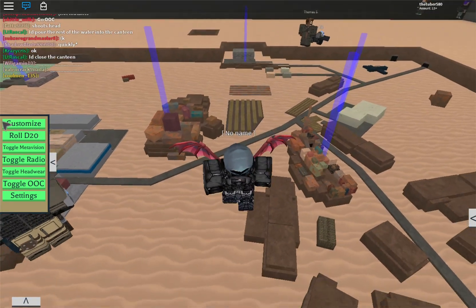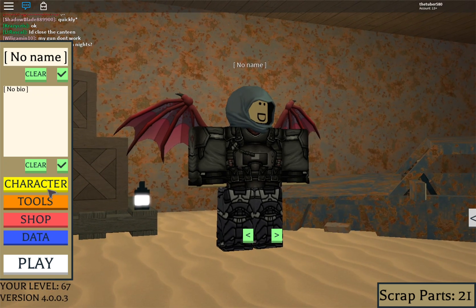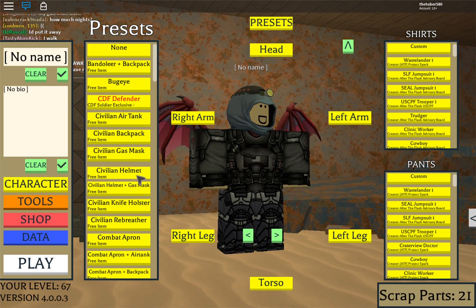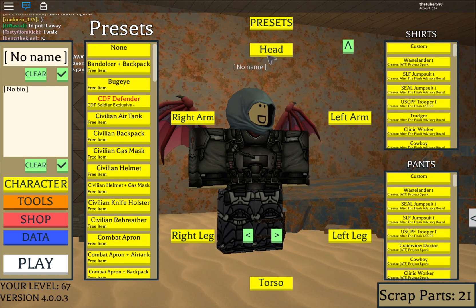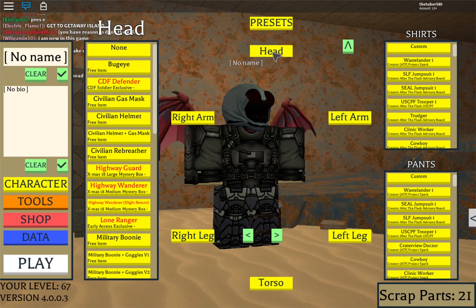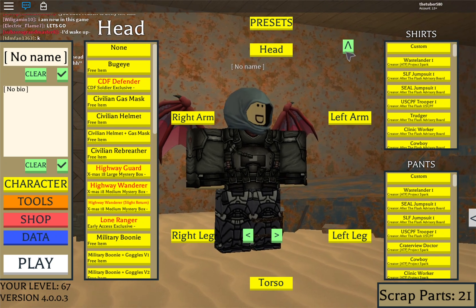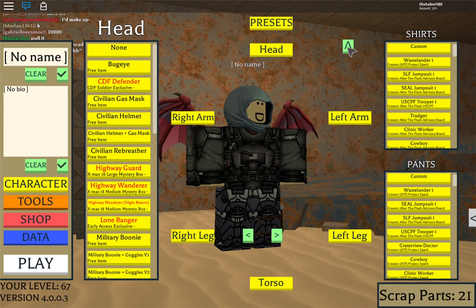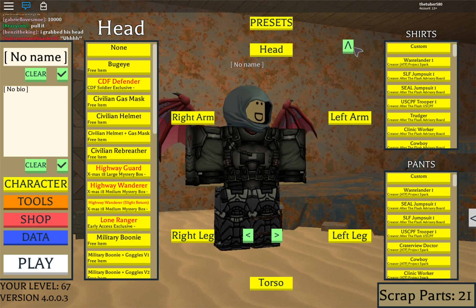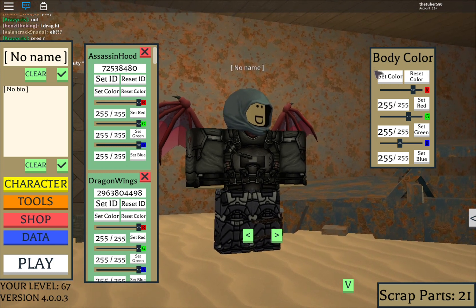I'm going to show you guys. Go into Customize, click Character — this is how you normally add stuff like a helmet, holster, and you can go to Head and get bug-eye and stuff like that. But what you can also do is see this green button I'm hovering on right here, in between Head and Shirts — press that button.